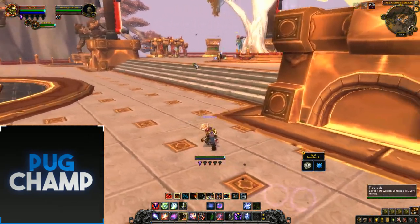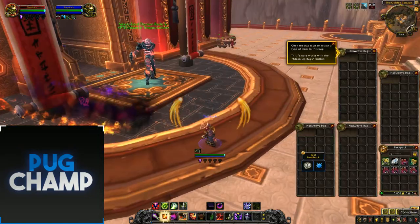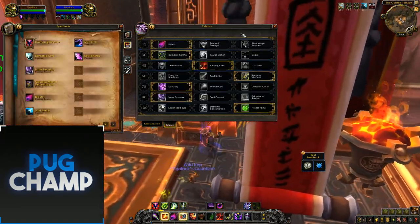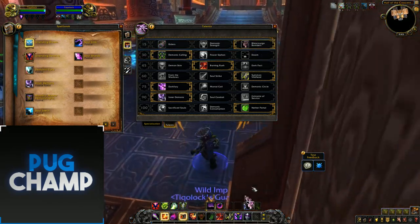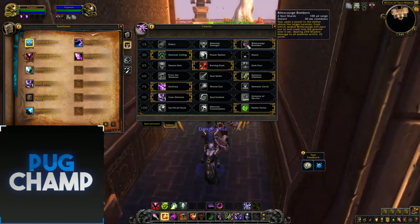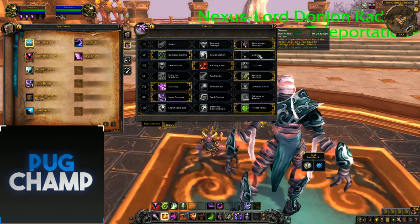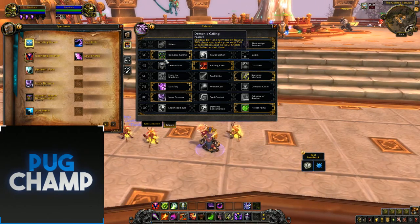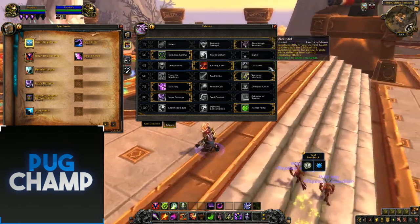Now I'll show you the AoE rotation for Demonology. Dismiss that pet since he's in combat, use my talent. The main spell you want if you're going AoE is Bile Scourge Bombers. It's just another set of pets — it's OP. It's kind of like Barrage on Outlaw Rogue where you pull it down and the bats just come in and dump on the target. You still get Dreadstalkers, which is good all around, and that tier doesn't really change for AoE.